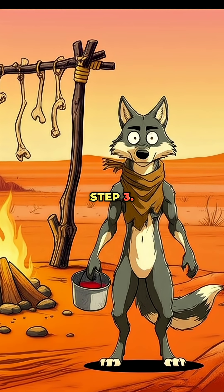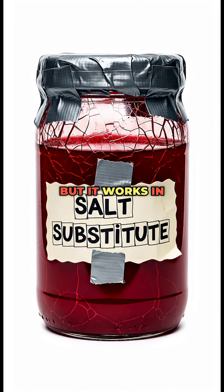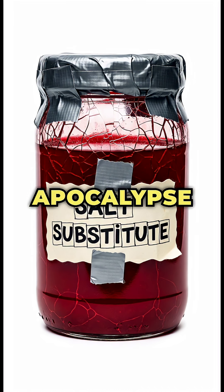Step 3. Blood. Animal blood is salty. I don't recommend drinking it straight unless you want bonus parasites, but it works in a pinch. Yum. Apocalypse cuisine.